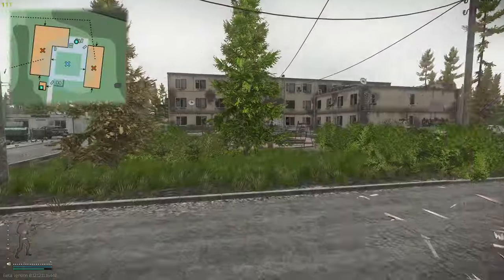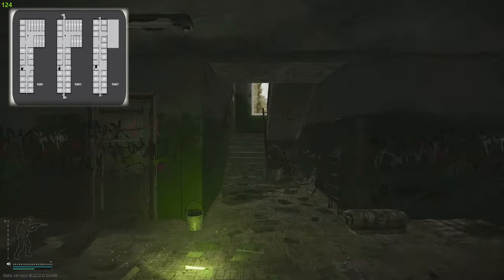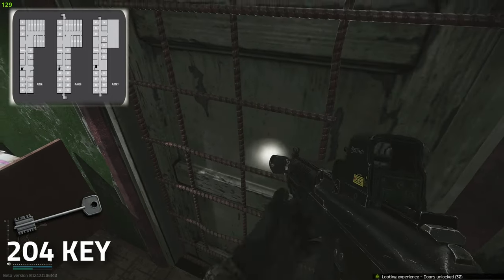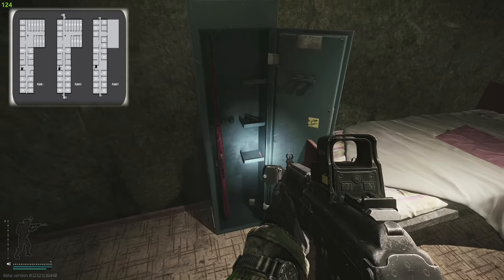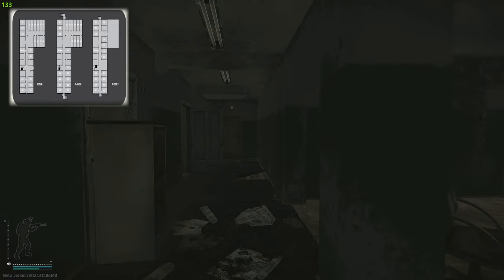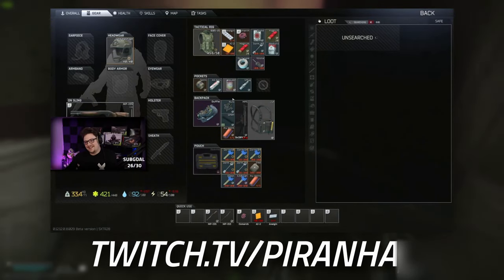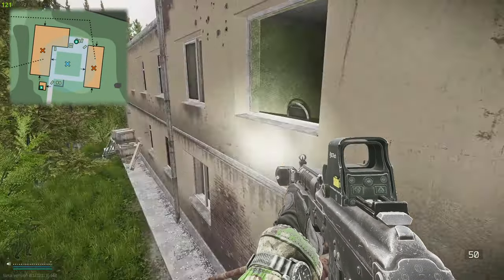Now heading to three-story dorms. Coming in through the main entrance, head up the flight of stairs directly in front, turn right, jump onto the bed and you can see dorm room 204 with the grated door - the safe is on the left inside. Then head all the way down to the end of the hallway just before the exit door - this is dorm room 214, and the safe is on the right-hand side. The best thing about these dorm safes is you can hit the car extract straight away, as you'll definitely get enough rubles to pay for it.